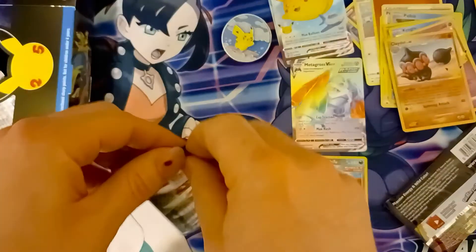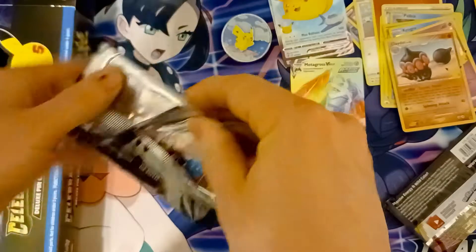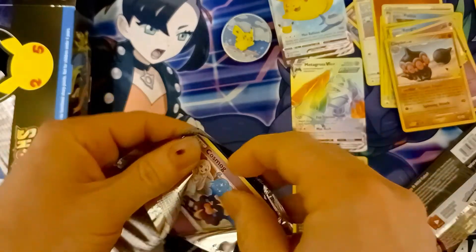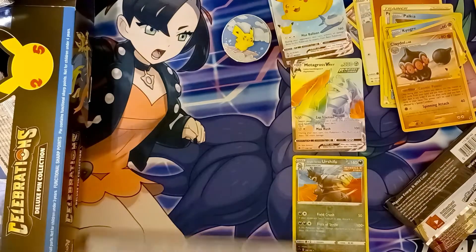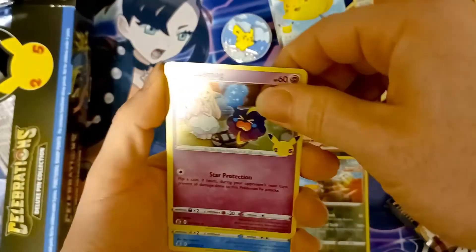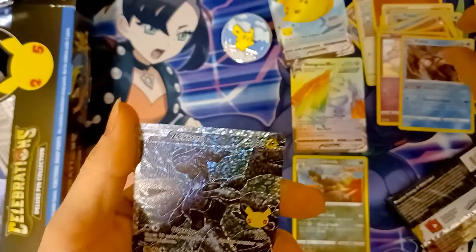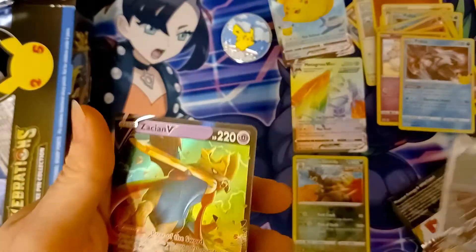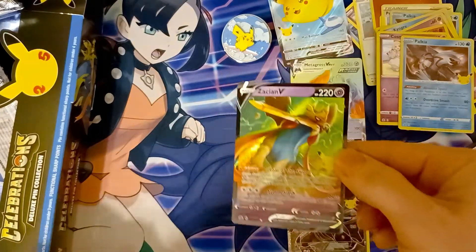Going into the next one. I mean, so far I'm actually having decent pulls — very surprised, because here lately I haven't been doing really too well. But things change I guess. Another code card. Got ourselves a Cosmog, Halkia — oh, Full Art Zekrom! That is gorgeous. And the Zacian V. I don't know what's going on here, I have not had pulls this great in I don't know how long. This is incredible.